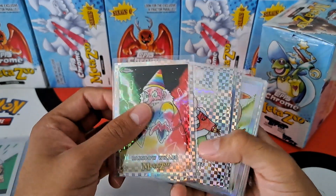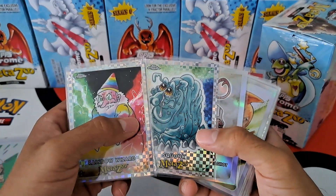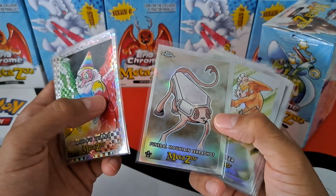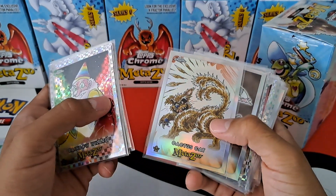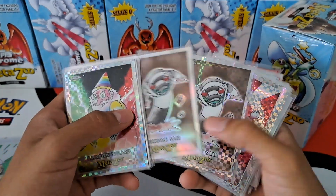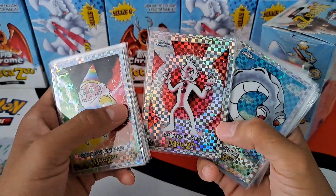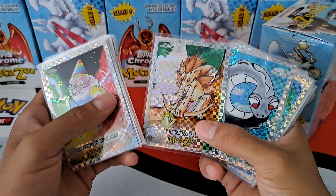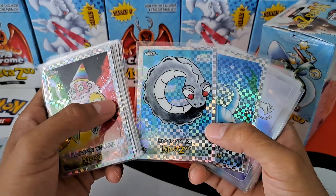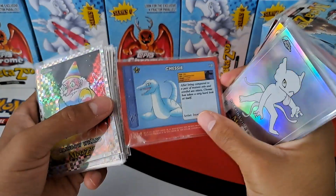We also have an x-fractor rainbow wizard, x-fractor snow wassit, x-fractor squonk — I don't think I had that. Looks like they might all be x-fractors and refractors. A few of the same cards from the first stack: cactus cat refractor, sinkhole sam in both refractor and x-fractor, power up red x-fractor, bug wedgie x-fractor — I have a lot of these but not an x-fractor, so this is a really nice pick. A poop snake x-fractor — I don't have one of these — that's really nice.